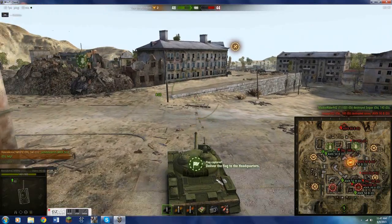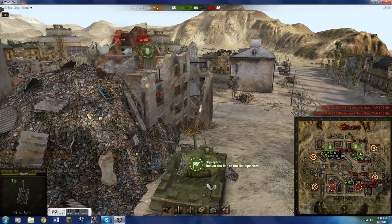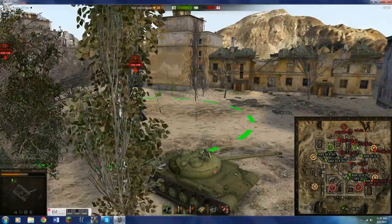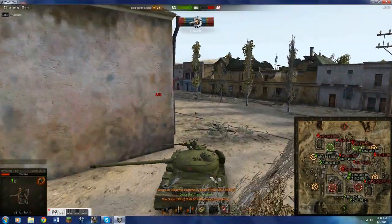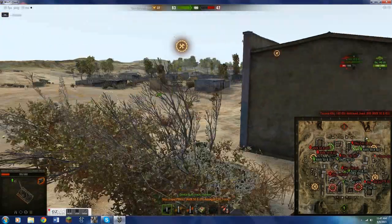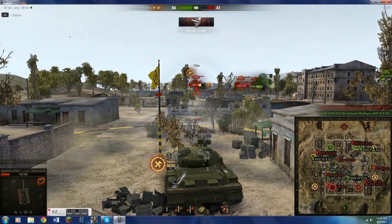Deliver flag to the headquarters. And now you see, on my map and on my screen, these green arrows flashing — you have to deliver it right there. Take some pop shots at that enemy Object 140, and let's deliver the flag and get more points. Woohoo, more points! Flag delivered. We're barely up but the enemy has the flag, and they have to — we have to kill him in order for him to drop the flag. We have to carry out the flag, or kill until we get to 100 points, or just wait out the game until it ends.